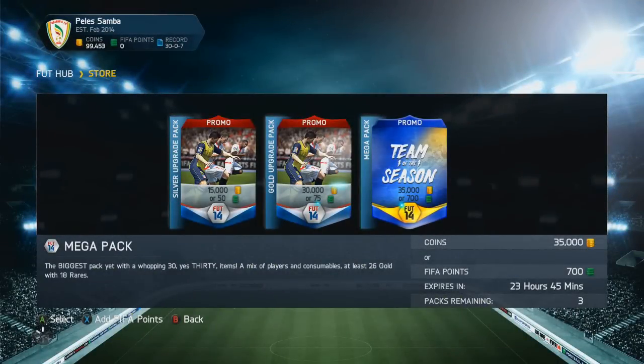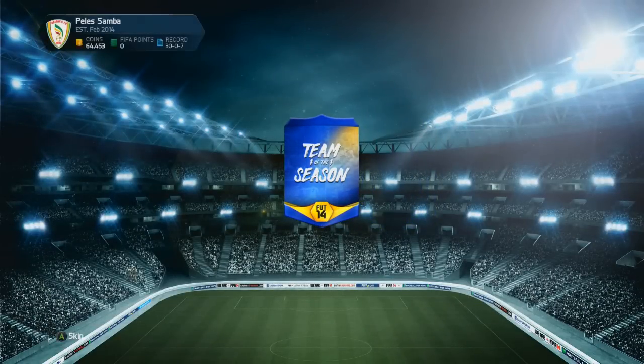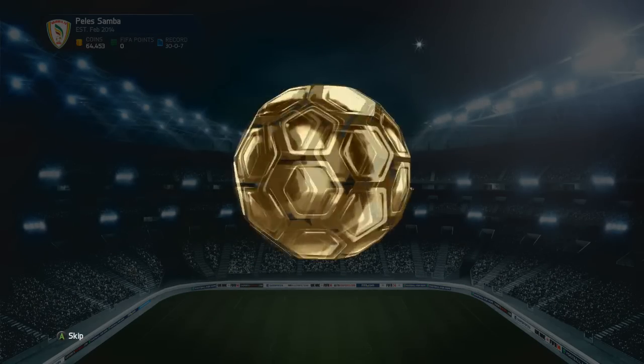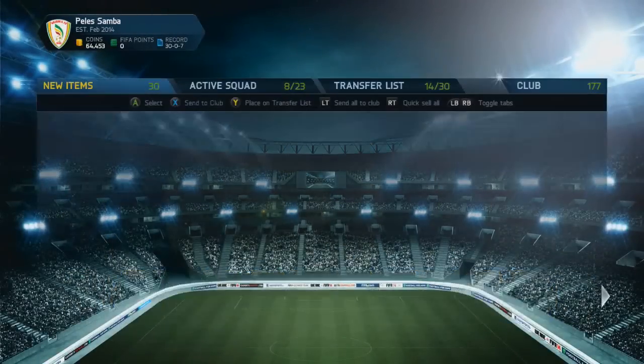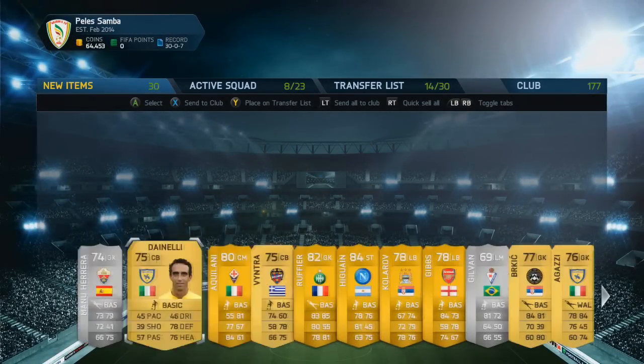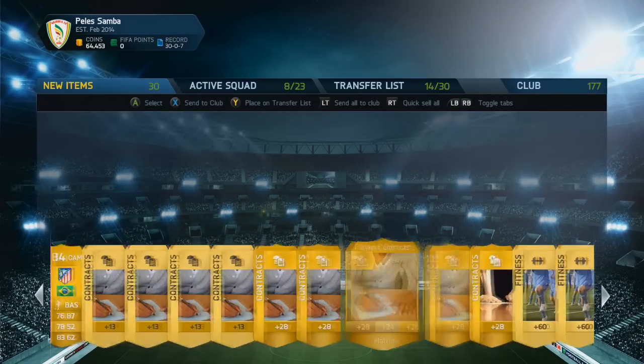Pack number two on this account. These packs aren't ever going to be as good as the 50k ones — there's just something about them. You're more likely to get something good from 350k ones than from four of these, even though there's only a 10k difference, which is weird. Come on, give me something decent. And we pull a Higuain. He didn't look silver — he looked blue. That really confused me. But that's another disappointing pack.